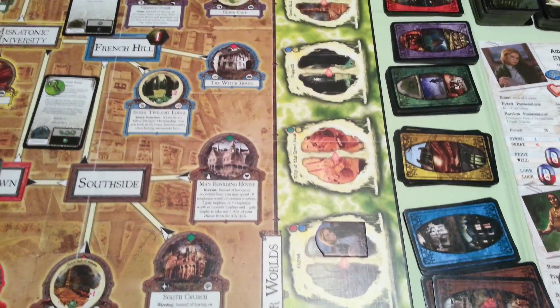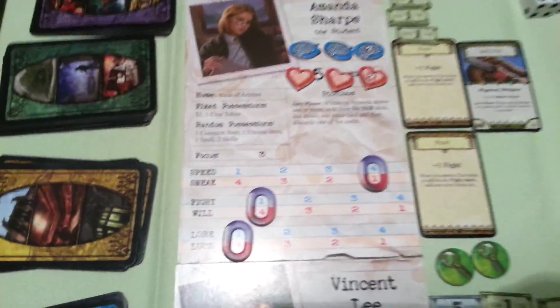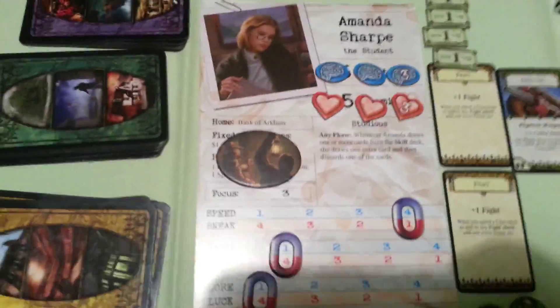We will start turn number 11. The first player is Amanda Sharp. She will be back from Abyss. We have only one portal to Abyss — the one with the formless spawn.